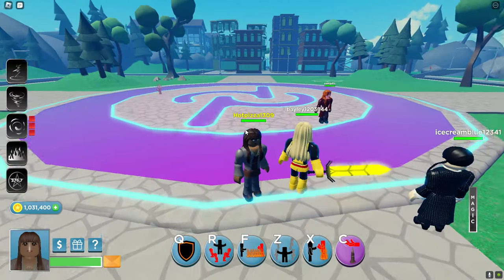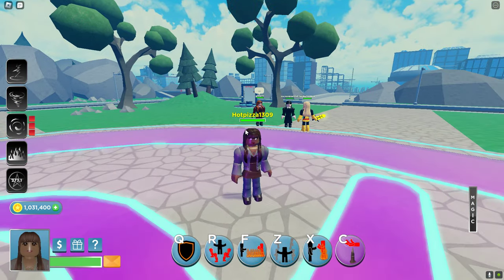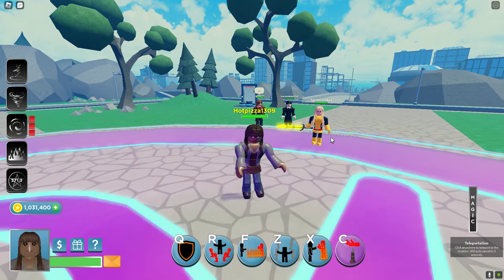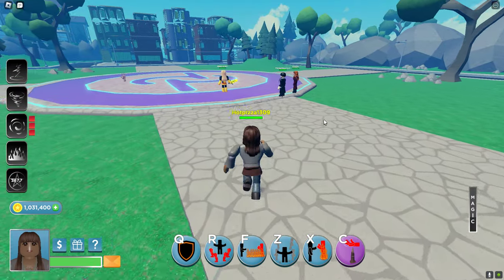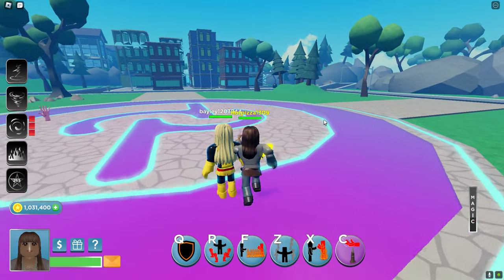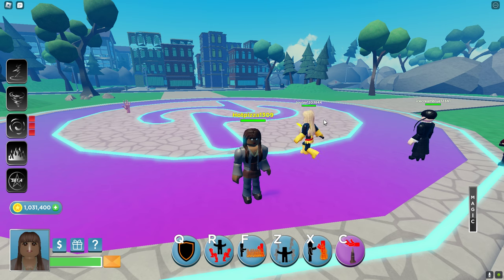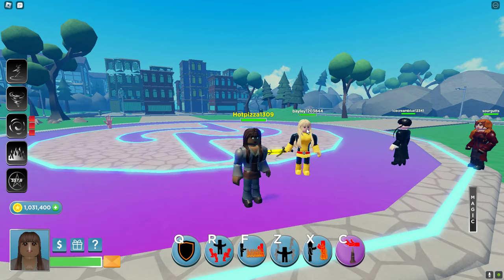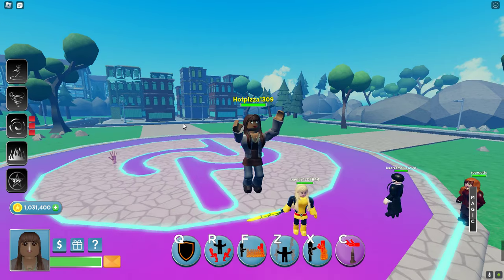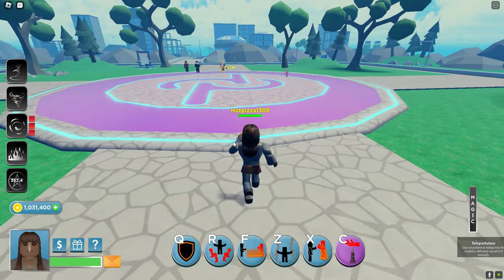The last thing to show is Bonnie's teleportation — you jump twice and then click somewhere to teleport. You can't go too far; the developer stated it's about 400 studs. Given how powerful she already is, not having full flight keeps her balanced.